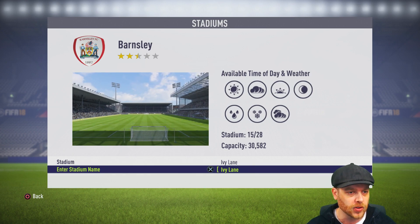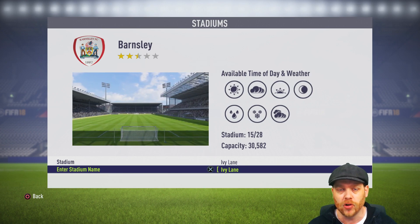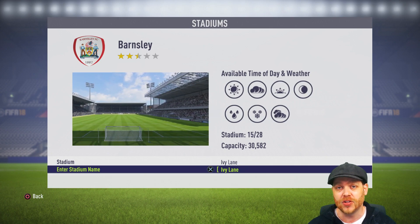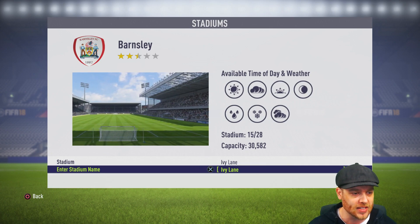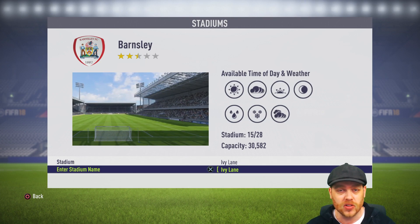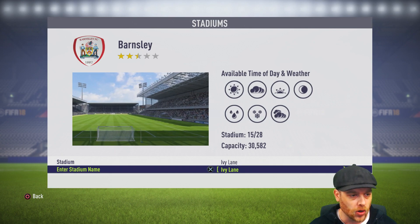I like an authentic experience. I've gone through, I've done this for our Forest Green Rovers series, and I've updated every single team in League One, League Two, and the Championship. So here is how you do it. The best thing you can do is go onto Wikipedia first and foremost, so you can get yourself the stadium name. The Barnsley one is of course Oakwell.